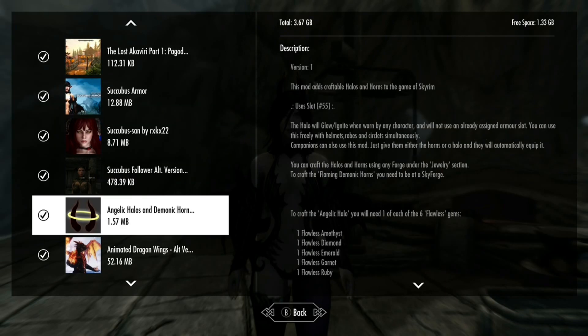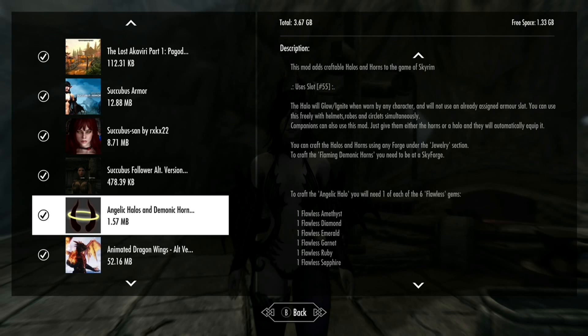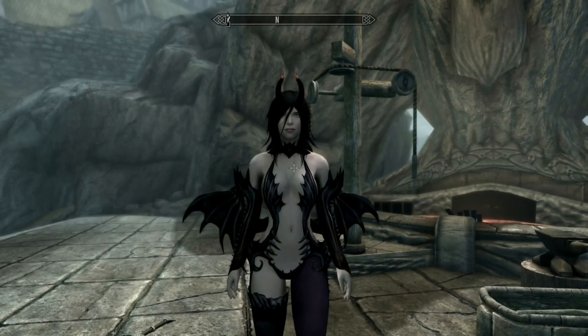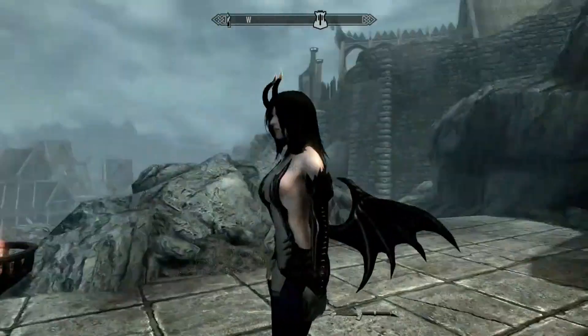The next mod is Angelic Halos and Demonic Horns, and we're mostly focusing on the demonic horns. You can craft everything at the Skyforge - you can craft the halo and horns under the forge itself. You need to get the flaming ones, which are the ones I picked out that looked good for this. There are various different things you can get from it.